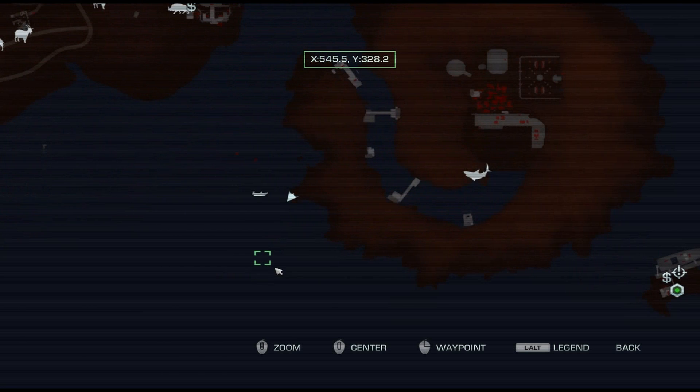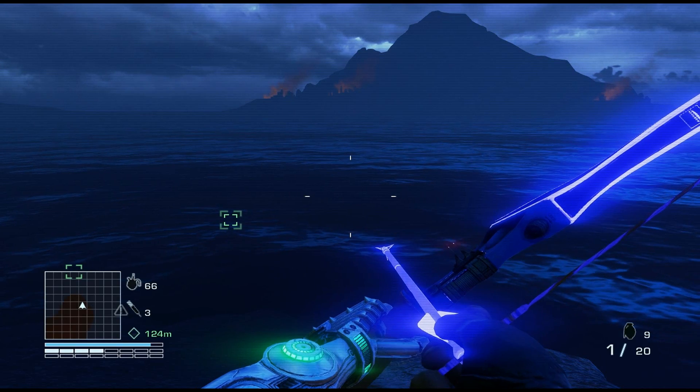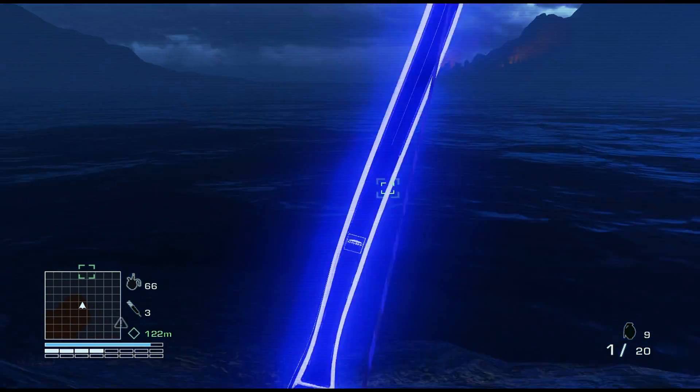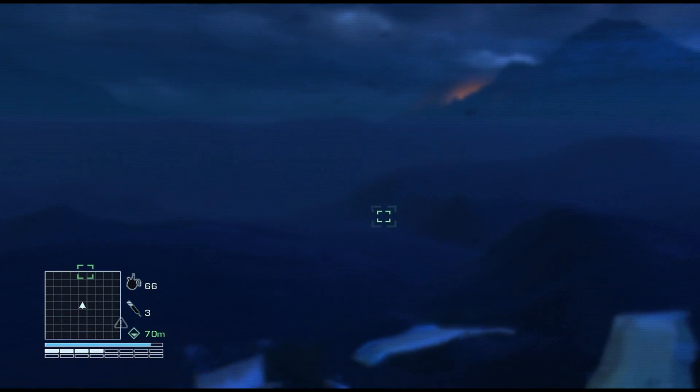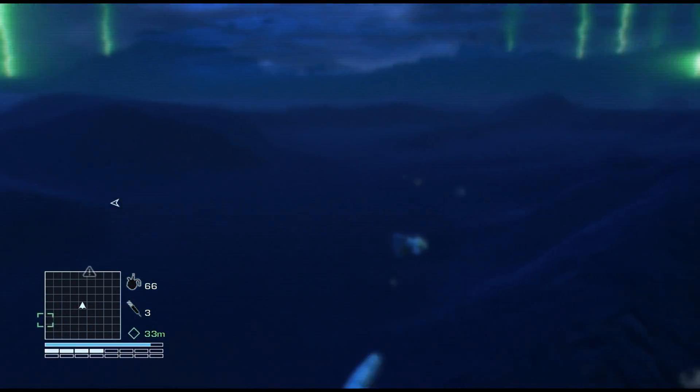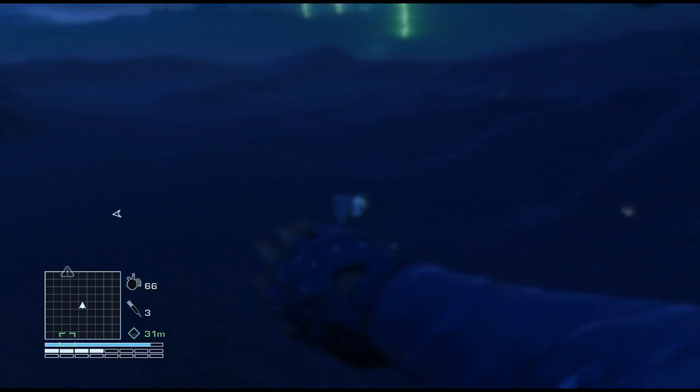Hey guys, I'm here to show you an easter egg in Far Cry 3 Blood Dragon, which is kind of the same as the easter egg in Far Cry 3 the original, which is why it's funny. I showed you some coordinates right there that will take you nearby the location, and I'll show the coordinates again.